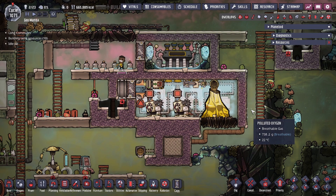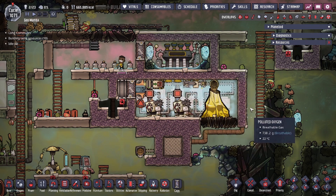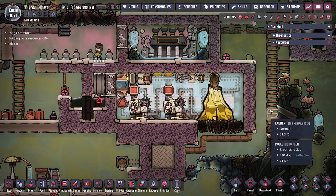Hey guys, 2legitcity here. Today we're going to be going over a design in the game Oxygen Not Included — the Gold Volcano Tamer. Our Gold Volcano Tamer looks as so, but to get it started let's actually watch as the Gold Volcano Tamer goes through a process.